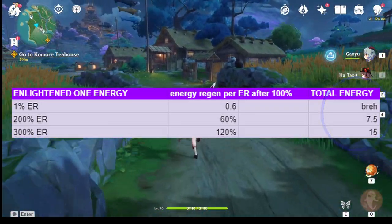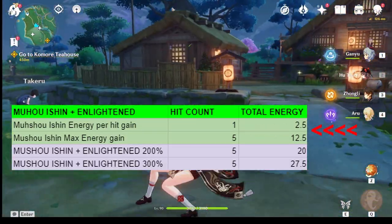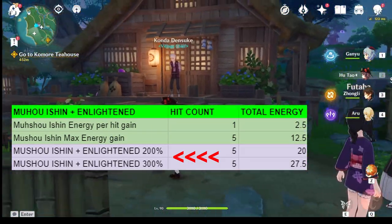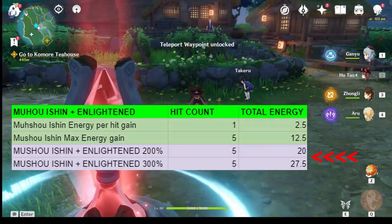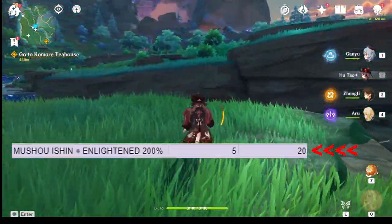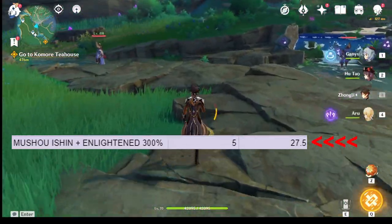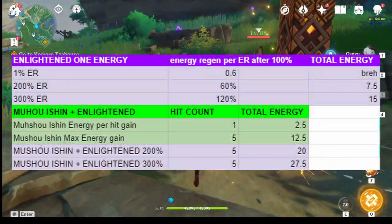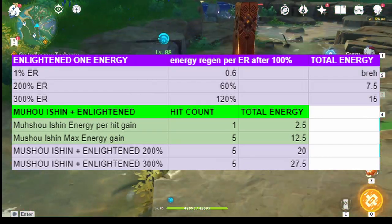If you still follow, you can find here Mei's burst mode hit count and total energy she can restore. Adding together the energy from her passive and from her ultimate: with 200% ER she restores 20 energy total, and with 300% ER she restores 27.5 energy. That's near 30 energy, which is pretty good, comparable to what Venti and Kazuha regen — though they offer a different type of regeneration strategy and playstyle. Also keep in mind this does not account for everyone else's own energy recharge rates.